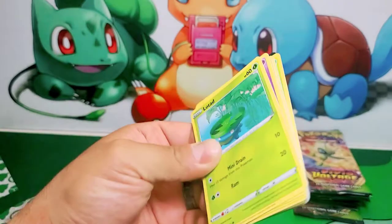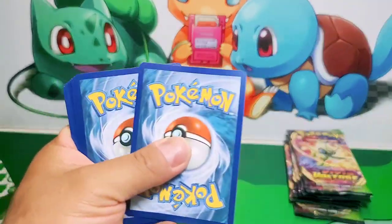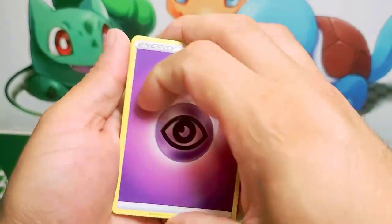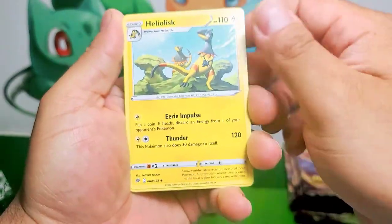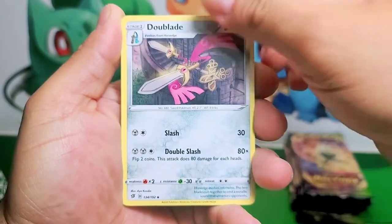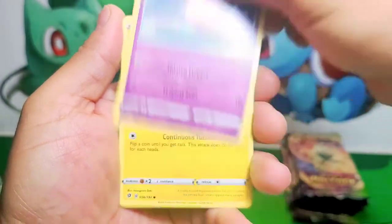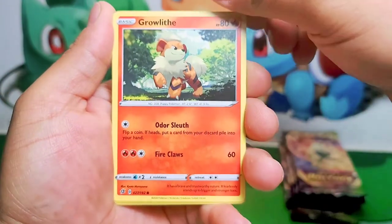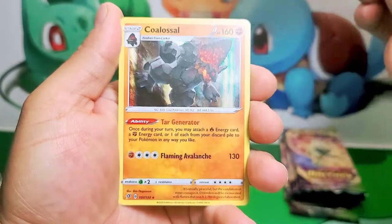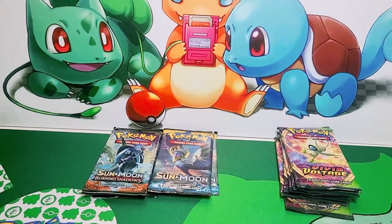That's okay, hopefully this last pack will change that for us. Here is a code card for you guys. Can we pull that Skyla Full Art? Who knows? I haven't seen that one before — Helioslick, very nice. Heracross, low tag, just having fun. Growlithe, cruising, very nice. Reverse N8, Colossal Hollow — well, at least we got a hollow head.